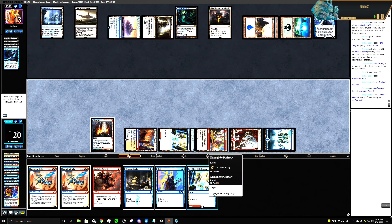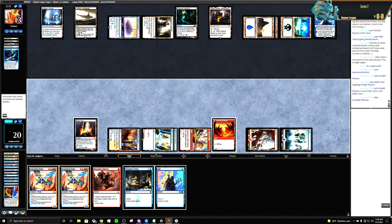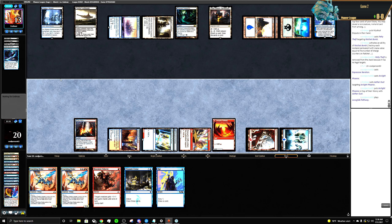We have one, two, three, four red sources. Let's play another red source and pass. We know there's a Mystical Dispute in their hand.